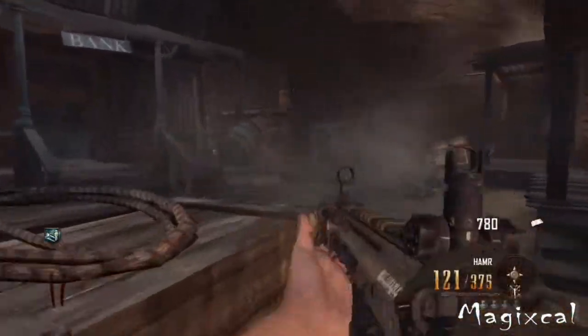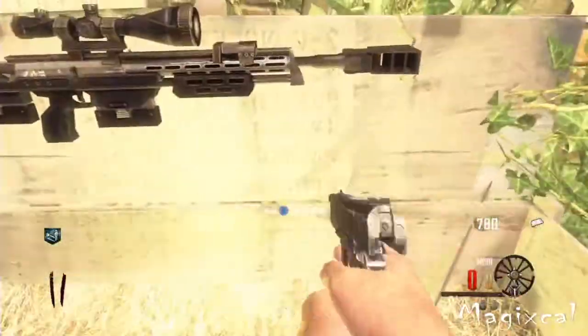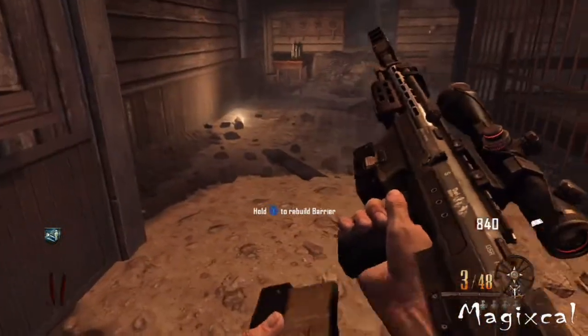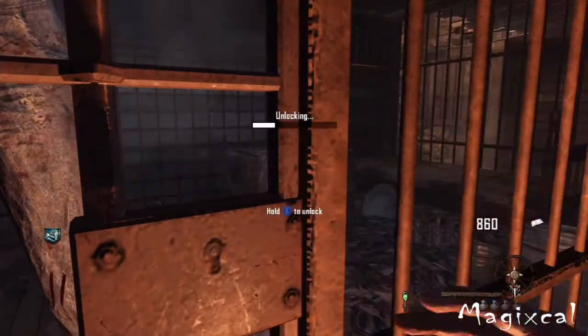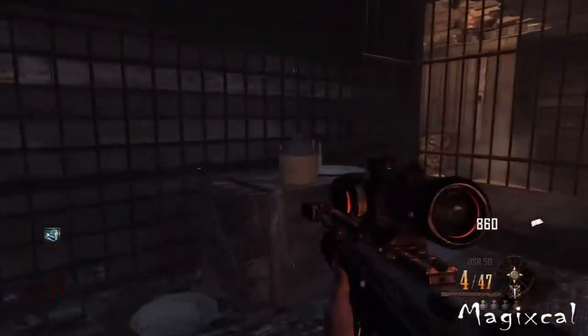Hey, what's going on everyone, my name is Magic and today I have a tutorial on how to get the achievement in Buried Zombies called 'I'm Your Huckleberry.' I know a lot of people are having trouble with this — they're having trouble finding the last debris that Leroy, or Huckleberry, whatever you want to call him, has to destroy. I'm pretty impressed with myself that I actually found it. I'll tell you at the end how I ended up finding the last piece of the puzzle.